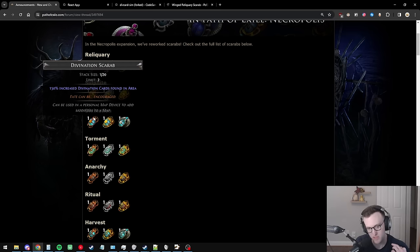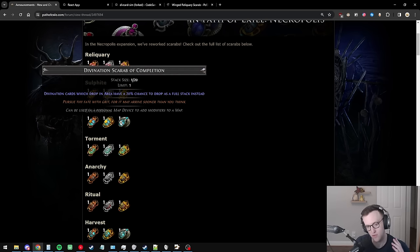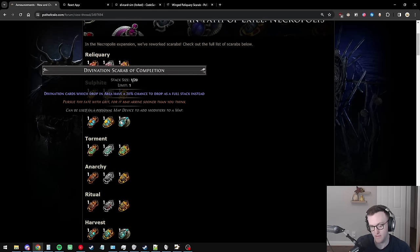All of the divination scarabs are pretty GG: 150% increased divination cards found in area, and then obviously we have Curation which I'll talk about more later, and a 20% chance for div cards to drop in full stack. These are the big winners of the patch — you're going to have a much higher reliance on div card farming than ever before.